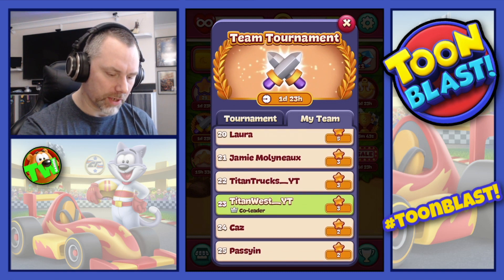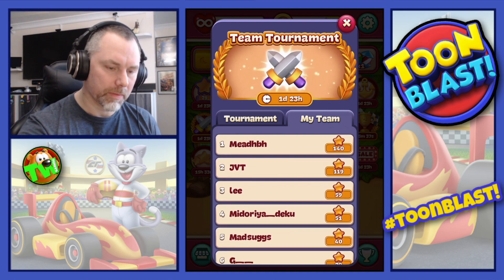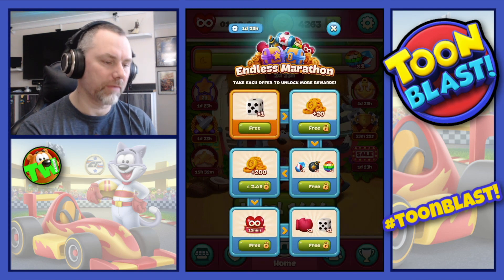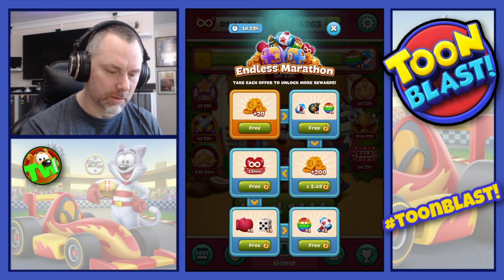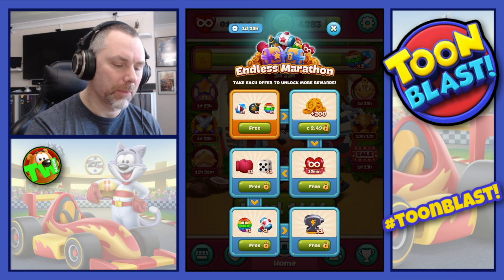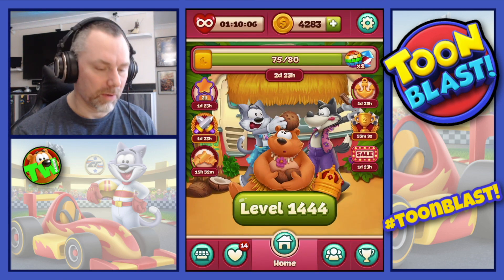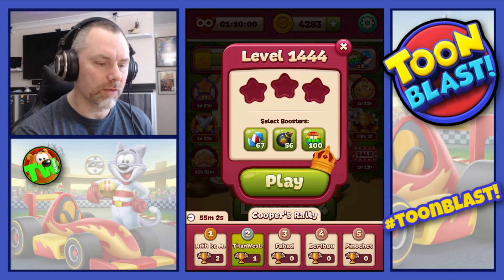You should at least help your team out to try and get some big rewards. Down to fifth place, you get rewards. And here we go — the endless marathon that finishes in one day, 23 hours. That's 20 coins, and we get a rocket, bomb, and a disco ball. Then we have to pay for the next one — it's entirely up to you whether you do or don't. But we are now moving on to level 1,444.